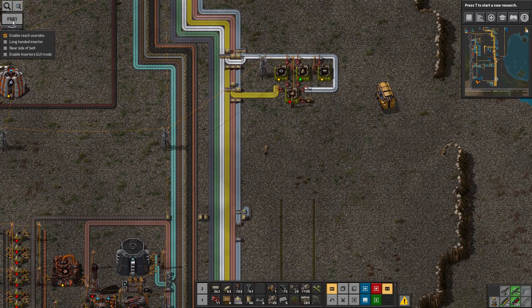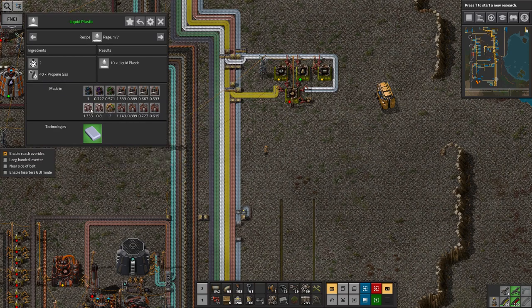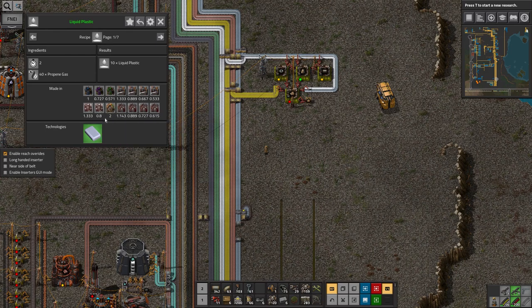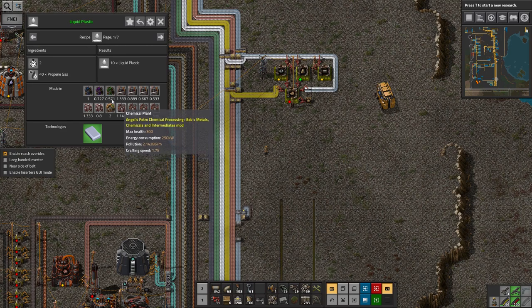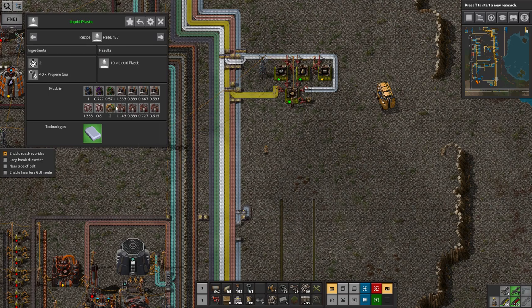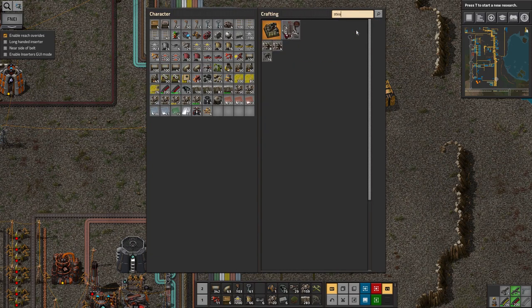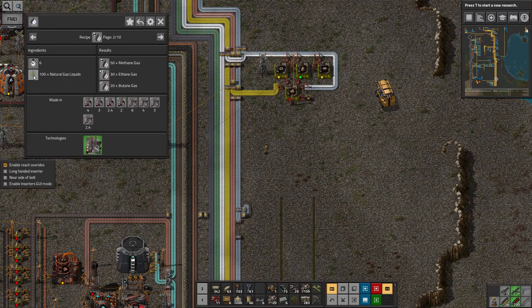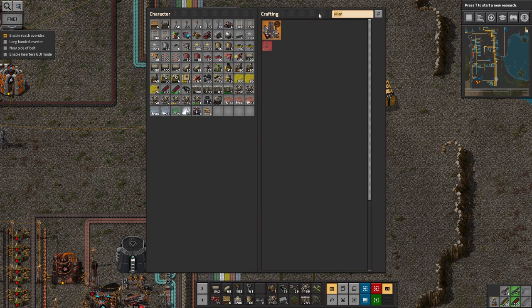Let's look at what I need to do all this gas cracking. Plastic is made in assembly machines, liquid plastic in chemical plants. Of the tier-one things, the basic chemical plant is the best to use - lowest craft time without getting into higher tiers. There's also chemical plant mark two, and confusingly just 'chemical plant two' to make things more complicated. The machines needed are chemical plants, normal assembly buildings, steam crackers, and they need stone bricks, iron, steel, and electronics boards.